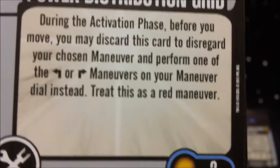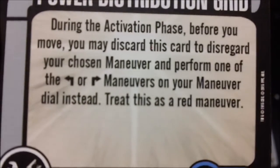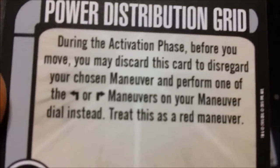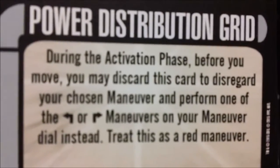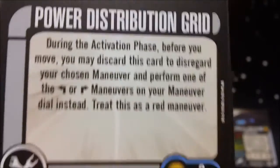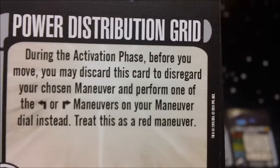Next we have Power Distribution Grid for 2 points. During the activation phase before you move, you may discard this card to disregard your chosen maneuver and perform one of your left or right turn maneuvers on your dial instead — treat it as a red maneuver. The Dauntless only has 2- and 3-speed turns, and the 3s are already red, so you're not actually changing much. At only 2 points it's a discard to use, and there are definitely better tech upgrades available.